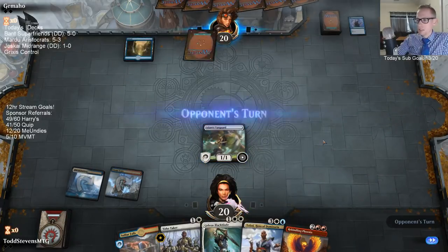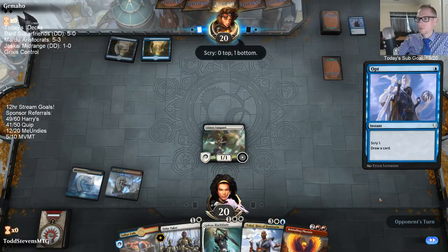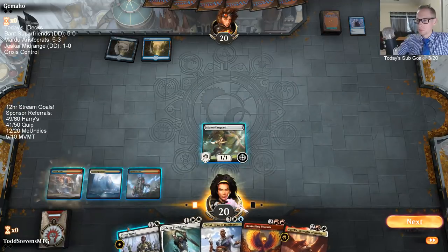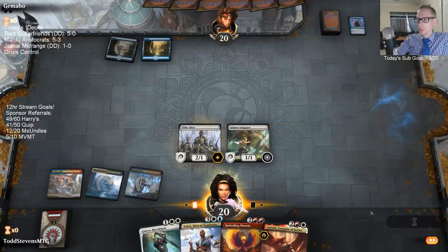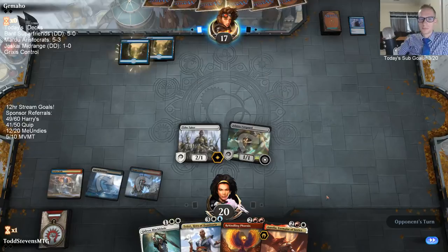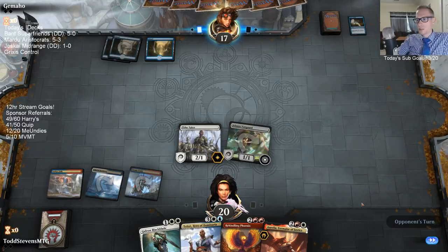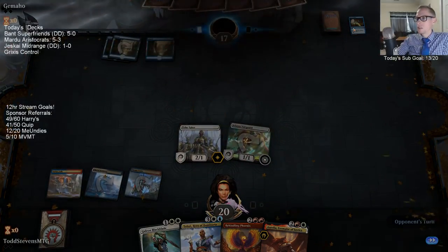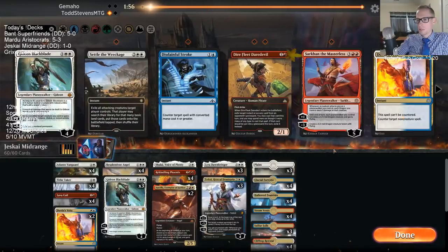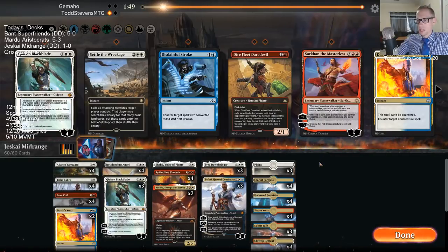Vanguard's not very good against Mono Blue, oh well. We get Tithe Taker in play also, so we gained one point of damage by leading with Vanguard — rewarded. I was playing ranked matches with the Aristocrats and went 5 and 3. So is this Mono Blue or is this Drakes? I didn't see what they discarded. Did anybody see what they discarded?